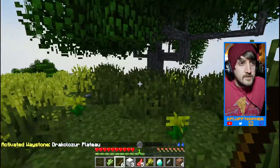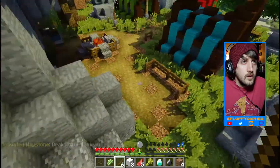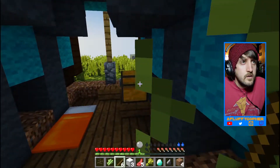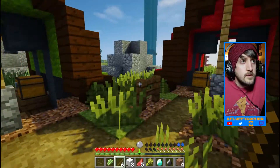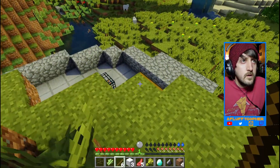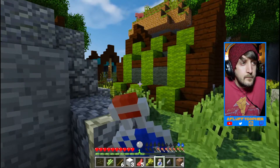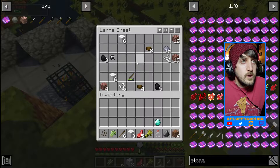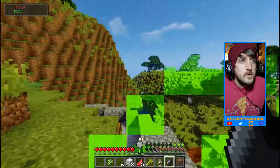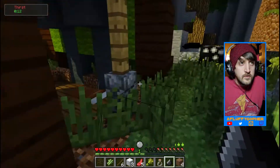Waystones — most important thing right now. Grab this, yes cool. That was an ender portal or a nether portal. I totally need water. I'll leave all this here for right now just in case I do die from not having water.